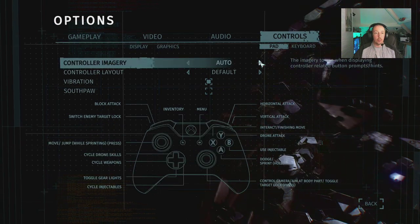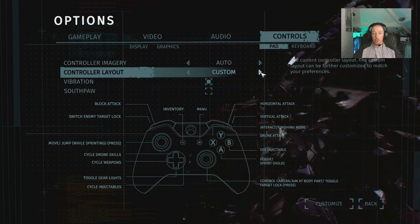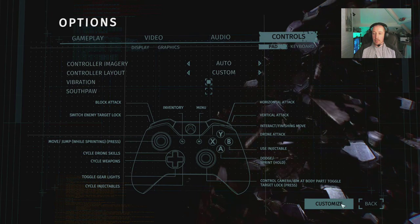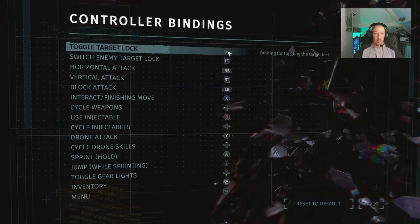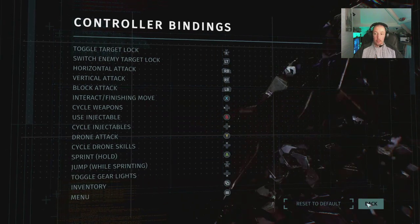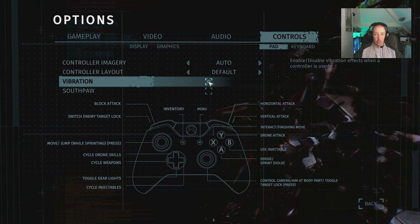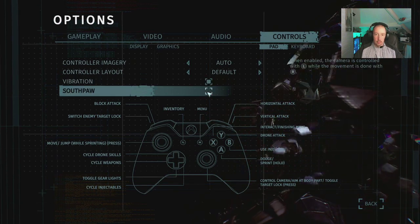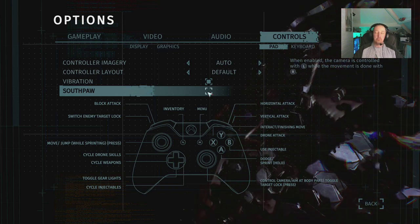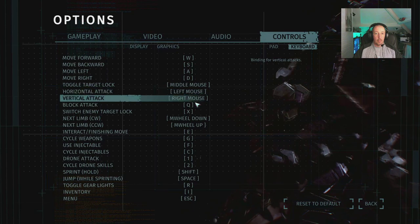Going back to default. Vibration is on. Southpaw mode — when enabled, the camera is controlled with the left stick while movement uses the right stick. Keyboard is standard WASD and mouse controls are available too. Everything there seems to pan out pretty well.